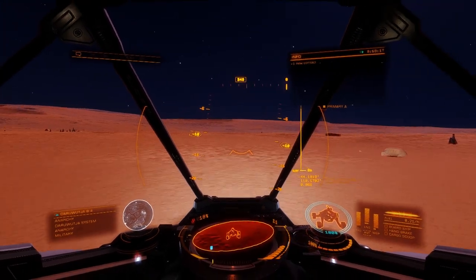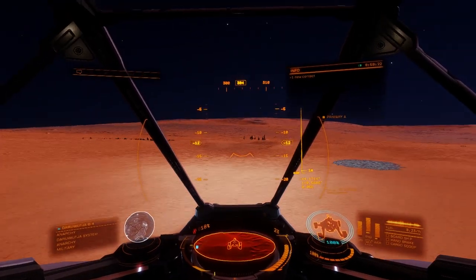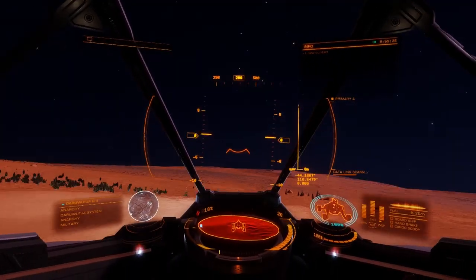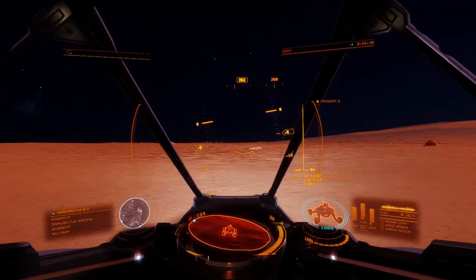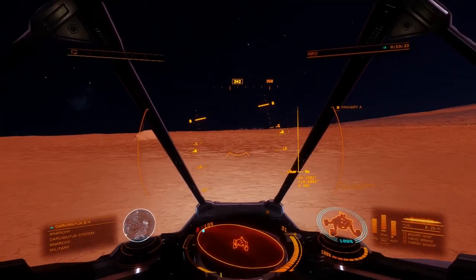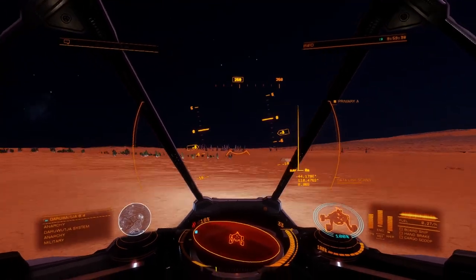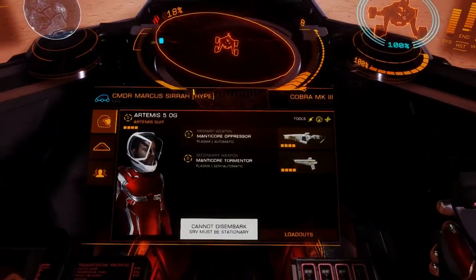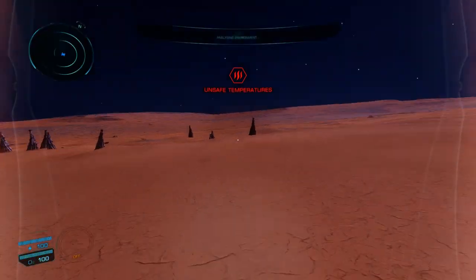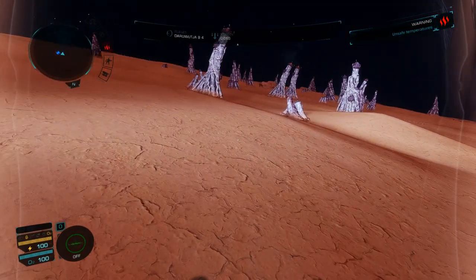Some of them have got some really nice features. Use those because they're probably far enough away, whereas that one probably wouldn't have been. Like I said earlier, I'm using Commander's Toolbox courtesy of Down to Earth Astronomy the YouTuber — this is a real quick-fire way of earning lots of credits in the bubble.